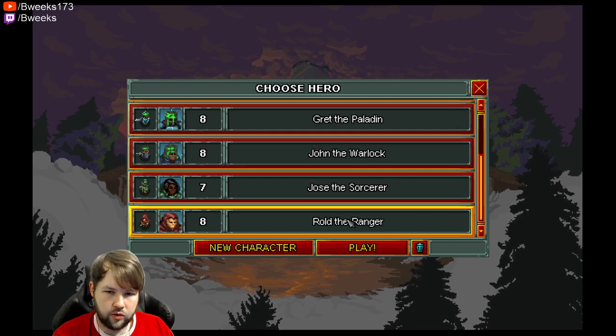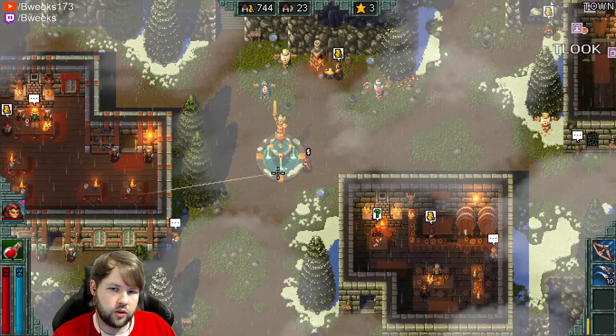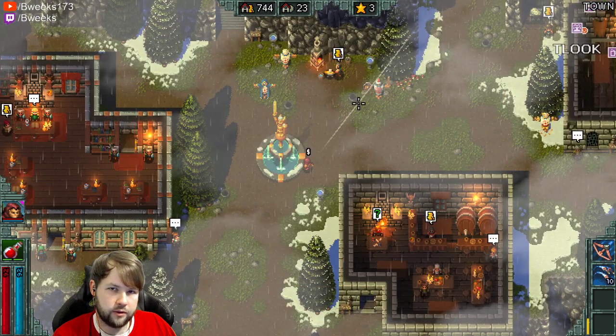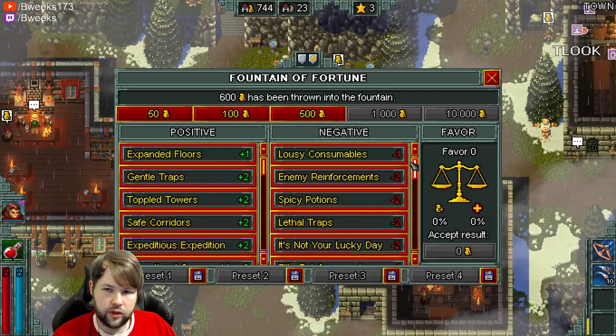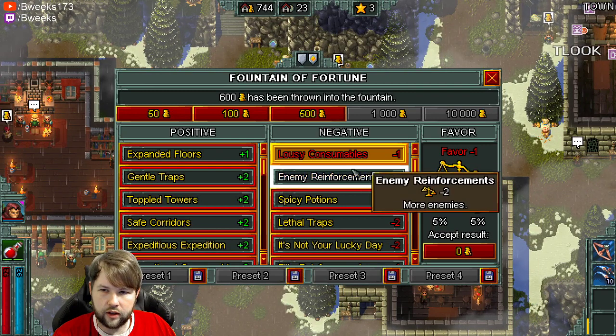I think actually we're gonna play some more Ranger. There's two different things we can try. It's both gonna be kind of showing off the power of the fountain. We don't really have a lot of money to work with though, so one thing you can do with the fountain is turn on a bunch of negatives to try to get a lot of extra XP.